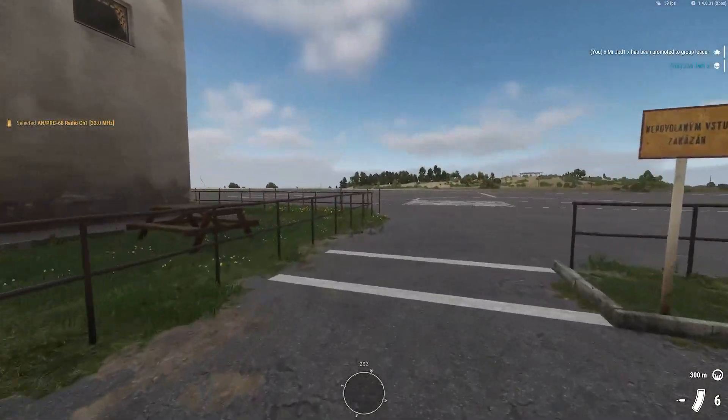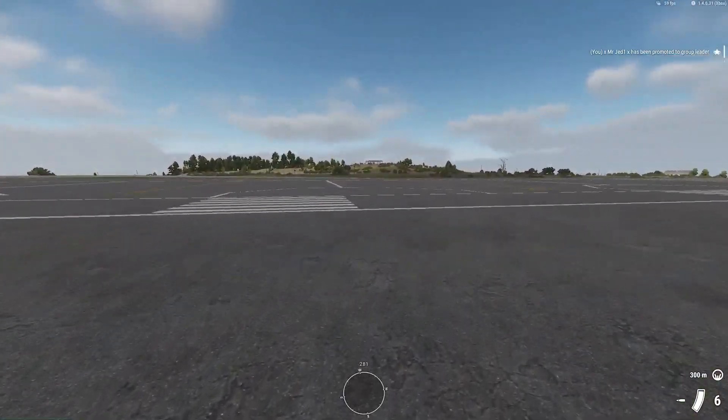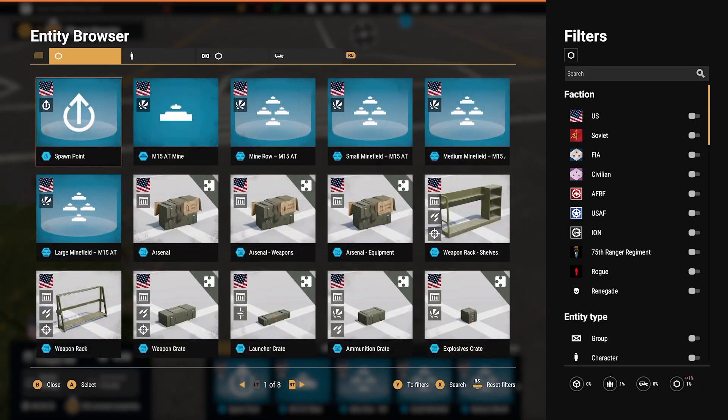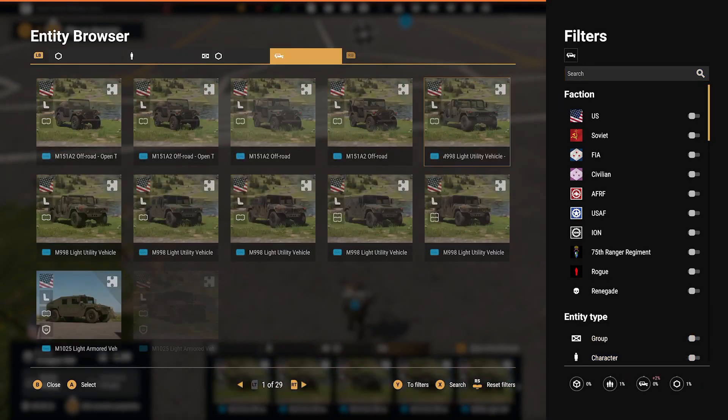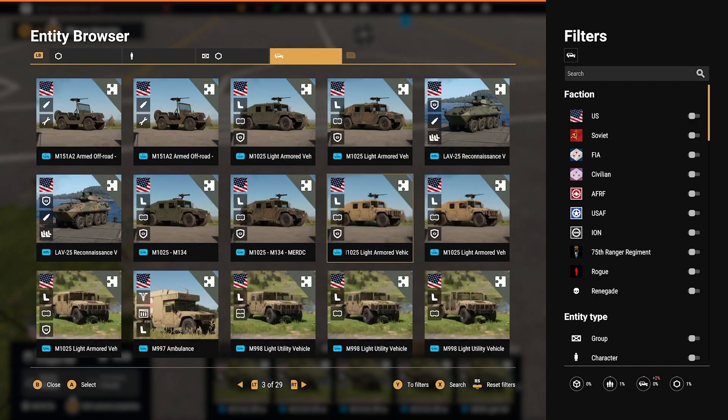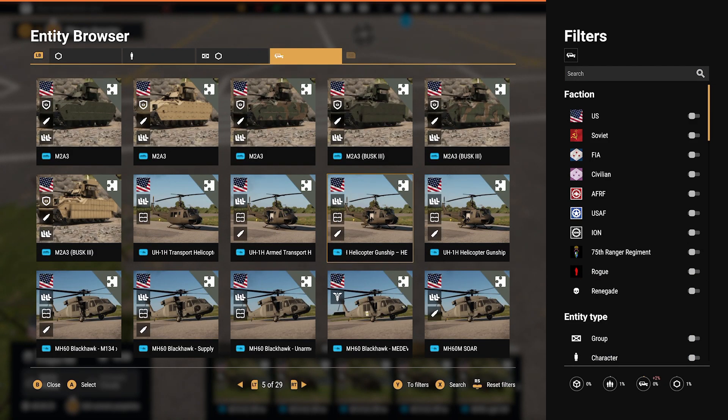Now if you want to check and make sure your mods are here, on Xbox you hold Start and Y to go into game master. Then tap select, go over here to vehicles and look through. Now see, we got all our mods.